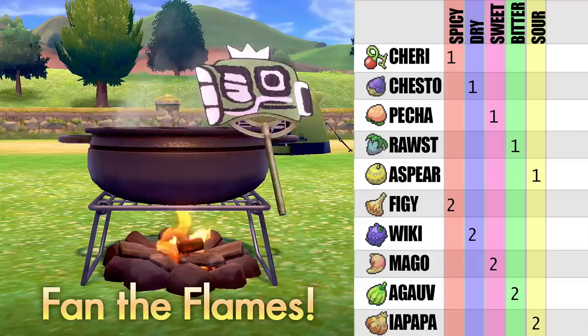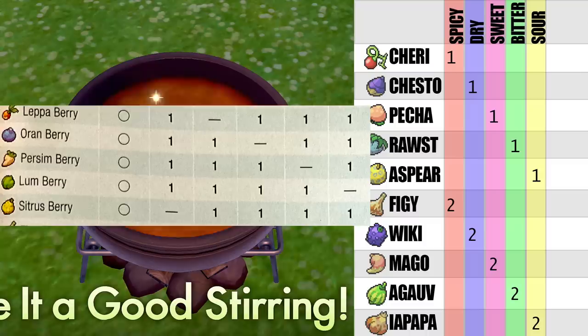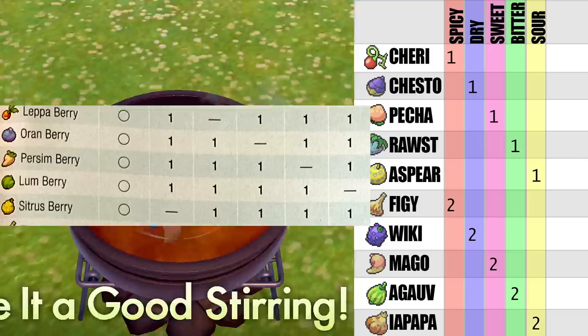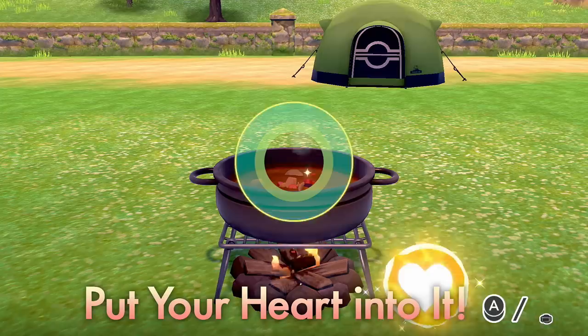It gets a lot more complicated from there. Like the Sitrus berry, Leppa, or Enigma, and Lum are all four of the five flavor classes, lacking in one. The Sitrus berry is dry, sweet, bitter, and sour but not spicy — so you'd use it with one spicy berry for a balanced flavor. Just refer back to the life hack of going to the one shop and buying berries. If you want to know all the flavor profiles in depth, here's a screenshot from the guide that you can screenshot and reference.